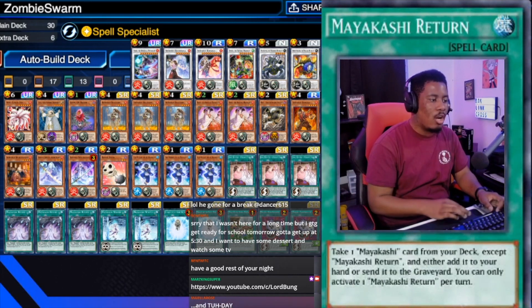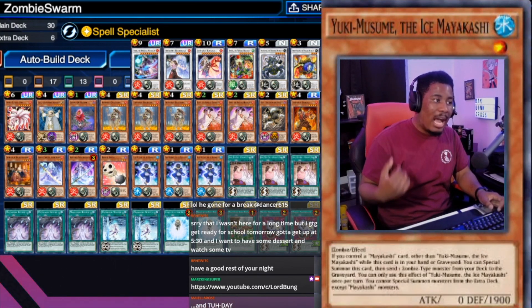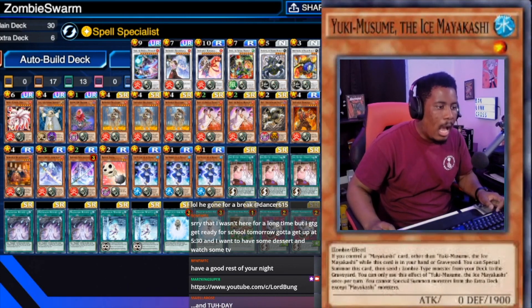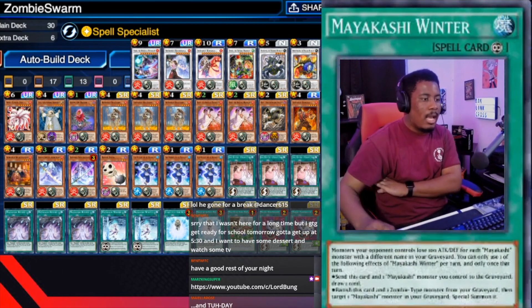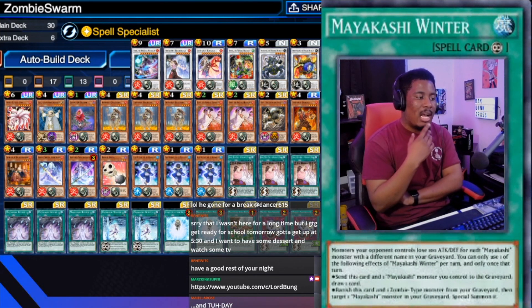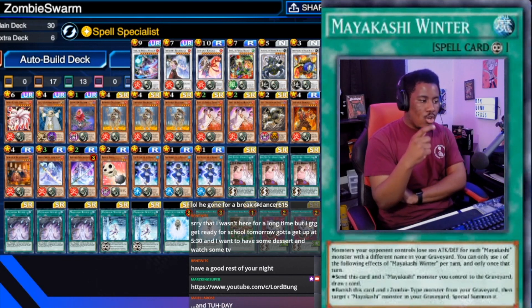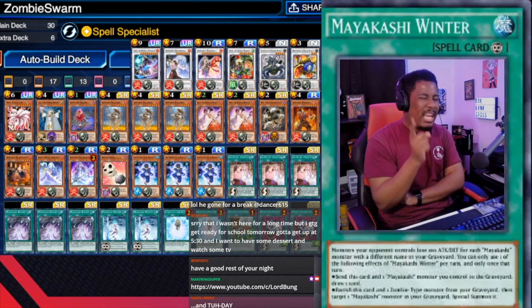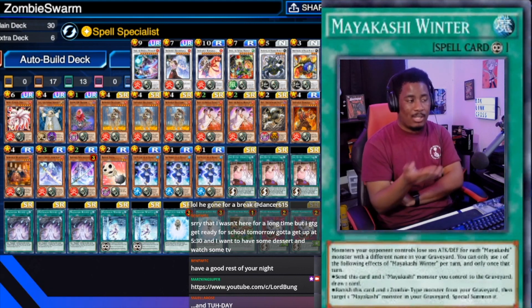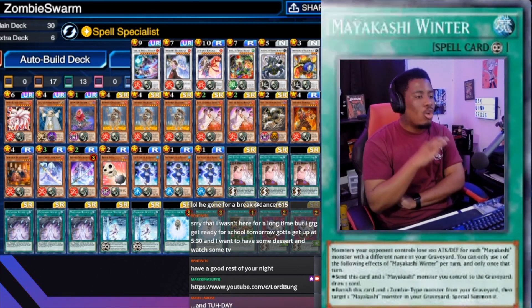Triple Mayakashi Return — take a Mayakashi card from the deck and add it to your hand or send it to your graveyard. You can use it to get your Graceful, or you can actually send Ice Mayakashi to the grave and recur her with her own effect. Something I kind of wish — I wish I had run triple Winter. Another thing you can do with Return is send Winter to the grave. Winter is a really good card; when it's on board it makes your opponent lose 100 attack for every Mayakashi with different names in your grave. But you're not really using it for that. You use it for its other two effects: you can send it to send a Mayakashi monster to the graveyard and draw a card, or — the one I really like — banish this card and a zombie monster from your grave to target one Mayakashi in your grave and special summon it. I should have run this at three because you can special summon your Mayakashi Synchro monsters and get all their effects on.